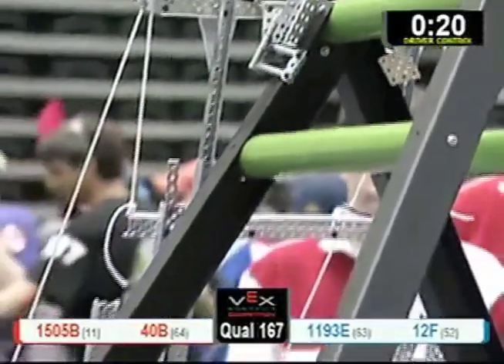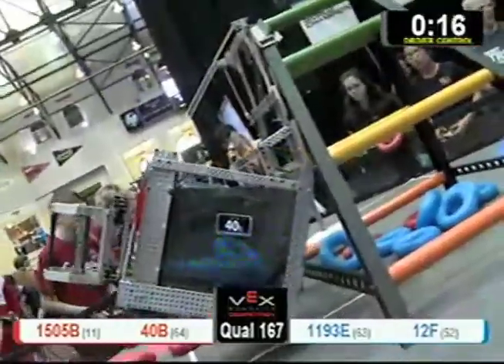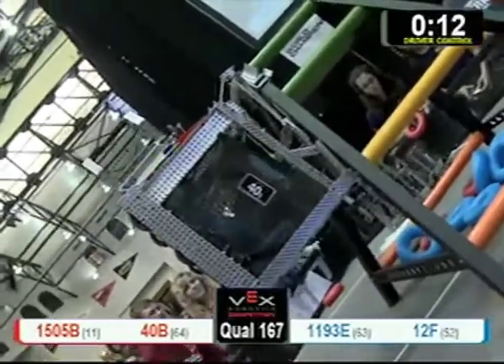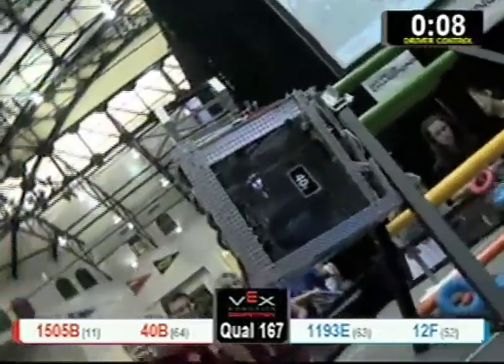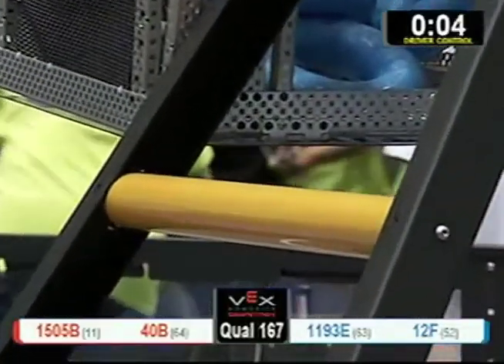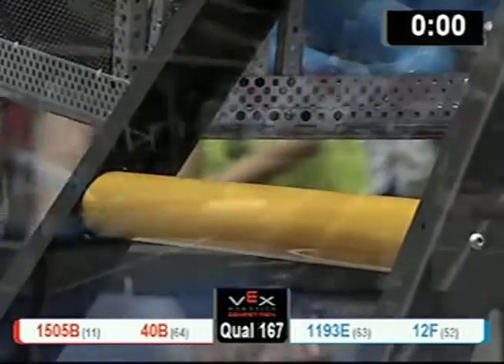Blue is about to go over and take that 113 points that they've got. 40B — they've got blue tubes in there, and they are climbing. Can they get that robot above the yellow rungs? It appears that they do. Seven seconds left to go — can they keep it on there? That's going to help the Red Alliance.